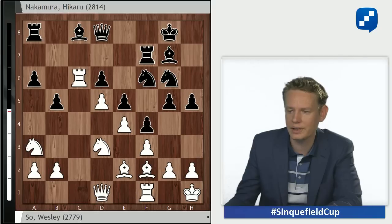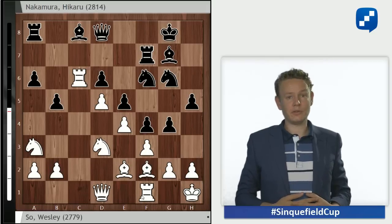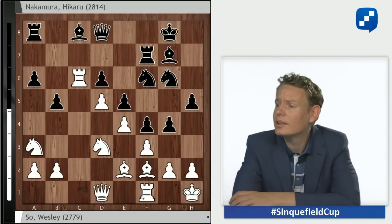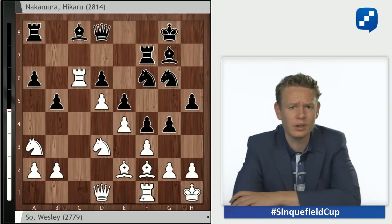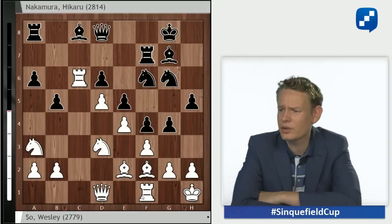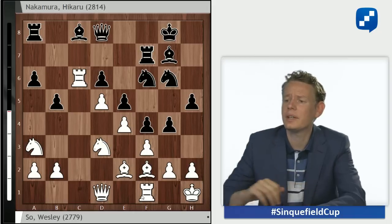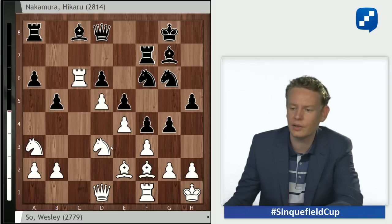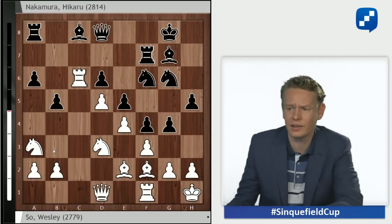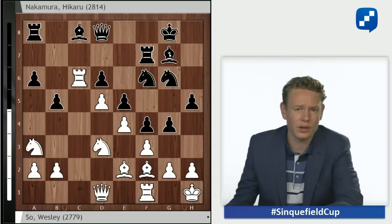So goes rook c6, trying to occupy the c-file, with the following moves queen c2 and rook to c1. Nakamura continues his attack with g4. Nakamura was also unsure what went wrong in the opening for his opponent. He speculated that the computer often gives white a huge plus in all these lines and the King's Indian doesn't mean all that much. But the computer even doesn't think this position is that great for white, and certainly doesn't approve of the cxd and knight b5 business. We'll probably never find out what went wrong in Wesley So's preparation, but it was not a successful opening for him.